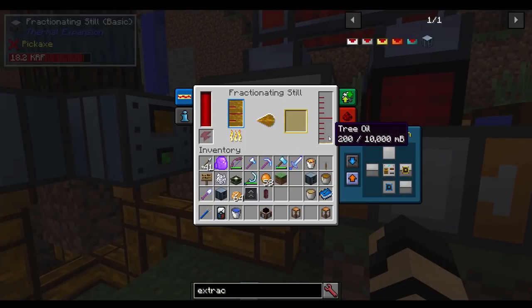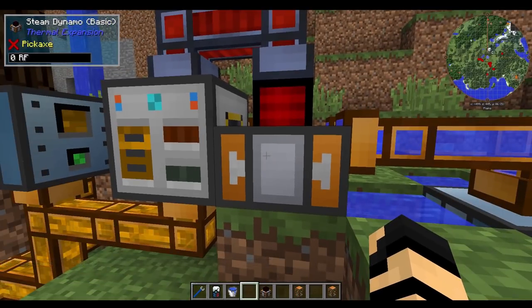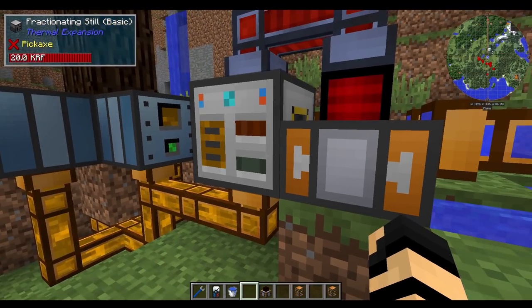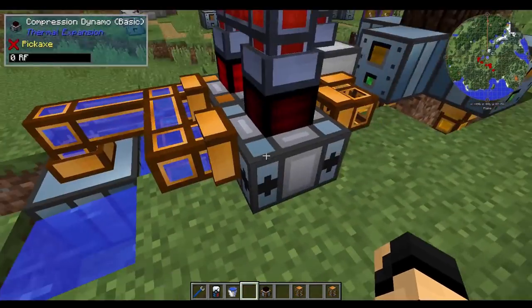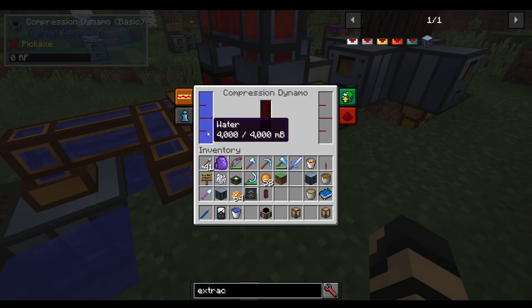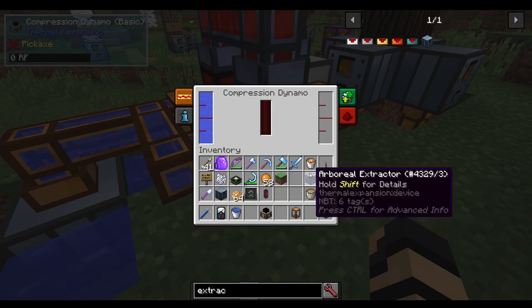You'll notice that we're starting to create some tree oil — this is where the real power is. The steam dynamo, without being upgraded, is just going to, over time, once all the power is generated and it starts backing up, just burn the resin anyway even if we don't need the power. So you're going to want to amplify that a bit, because this is only going to generate so much — 40 RF per tick. You can increase that a lot, especially if you have a way of storing it, by using a compression dynamo. A compression dynamo can work with water and another type of fluid. We're going to be using tree oil for 1,000,000 RF per bucket. So, how do we get that in there? Well, not a problem.